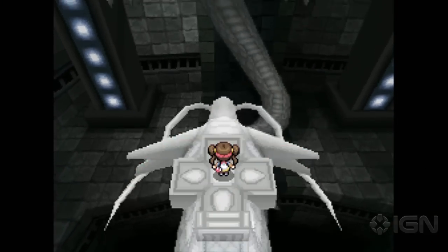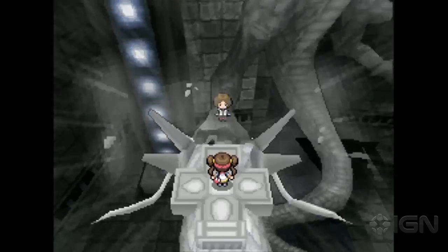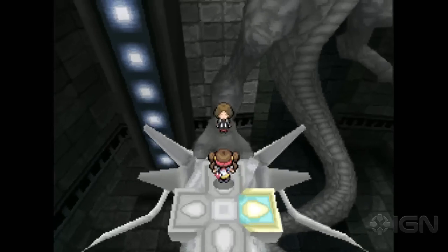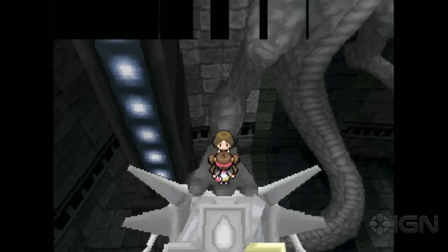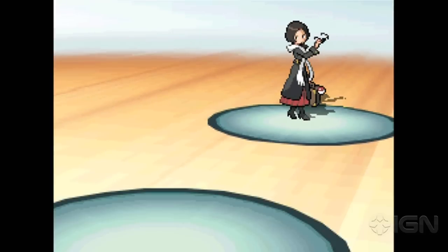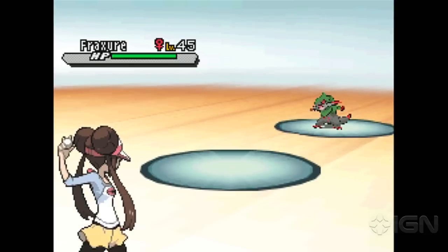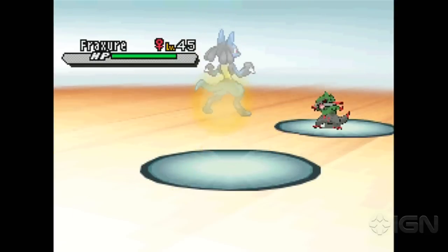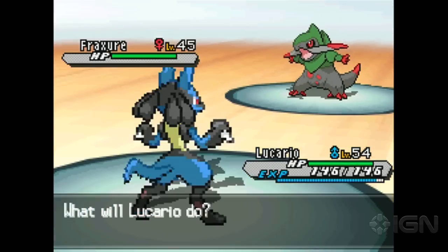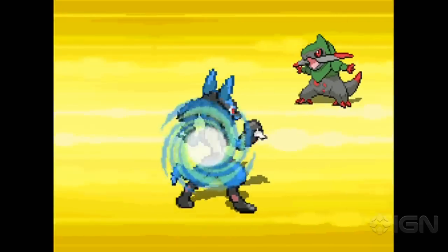The list of refinements and additions Black and White 2 bring to the table goes on and on, but the main gist is that this game is far more than your traditional mid-generation release. It manages to perfect and expand the core Pokémon experience without sacrificing its beloved and finely crafted roots. It also throws in tons of new content to make for a plentiful, brilliantly balanced package. Whether you already love the series or are just looking for an amazing example of the RPG genre on a portable system, look no further than Pokémon Black and White 2.